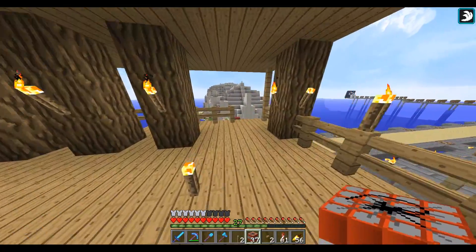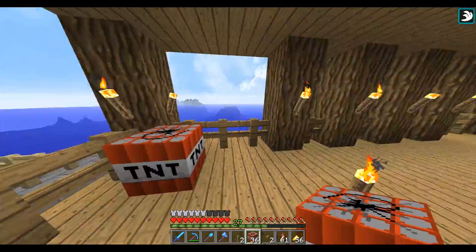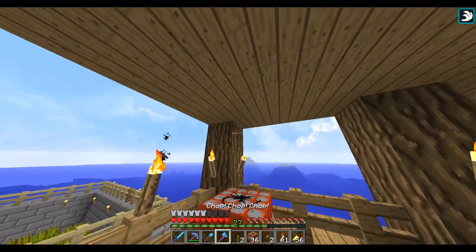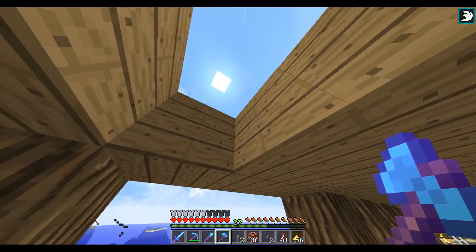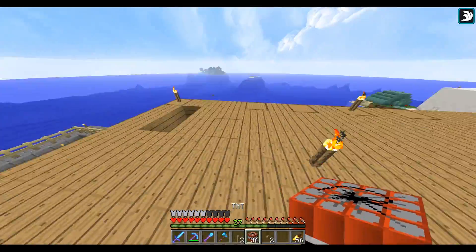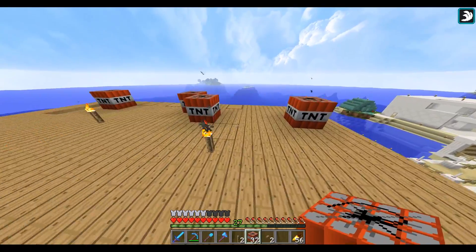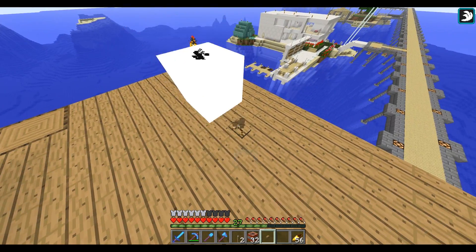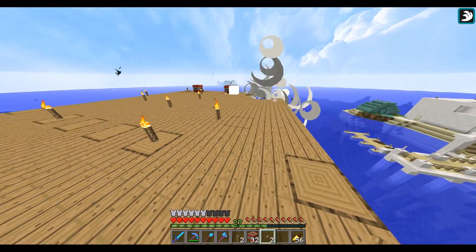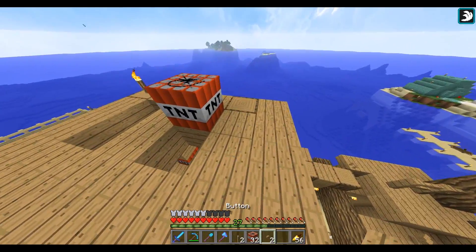I did move the villagers over there — I barely did it, so bear with me here. Let's go ahead and go onto the roof. Put some TNT on here. Let's get rid of the roof first. This is the way TNT is supposed to be used — controlled. Very nice.